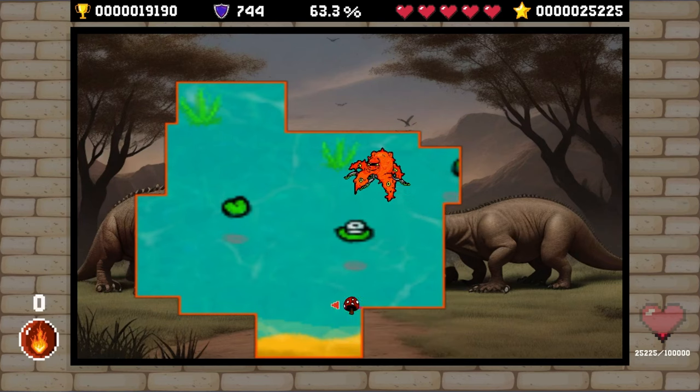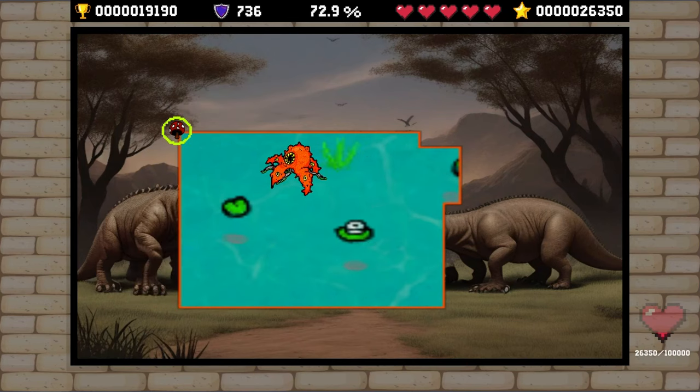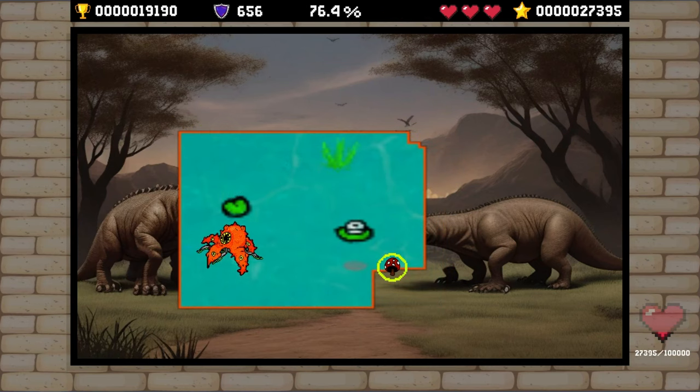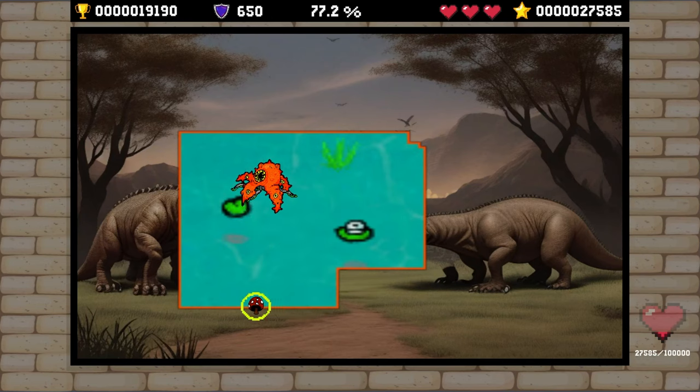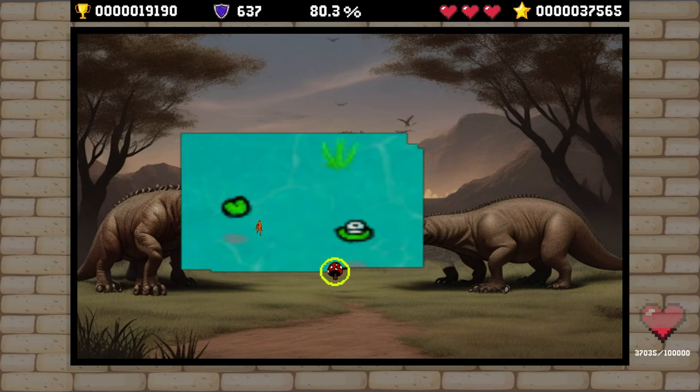Trophy-wise, you've essentially got two goals and one extra thing to look out for. Your first goal should be to finish the first three levels in both the normal and survival modes. I would suggest starting with the normal mode just to get the hang of the controls and how the game plays, but I went straight into survival and got through it relatively quickly.